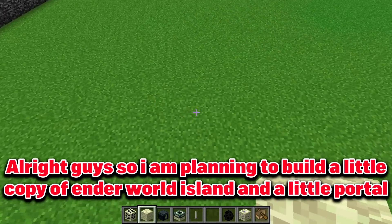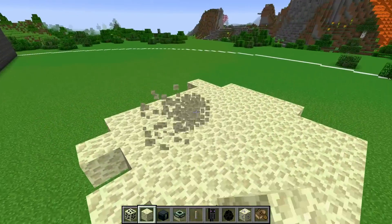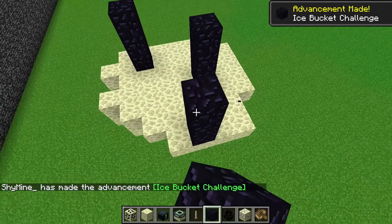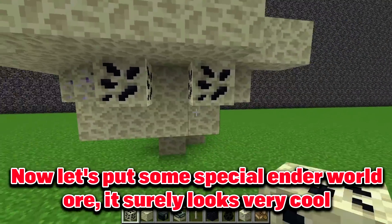Alright guys, so I am planning to build a little copy of Ender World Island and a little portal. Here we have a cool landscape and now we need those obsidian pillars. What are these pillars for? Write in comments please. Now let's put some special Ender World ore — it surely looks very cool.